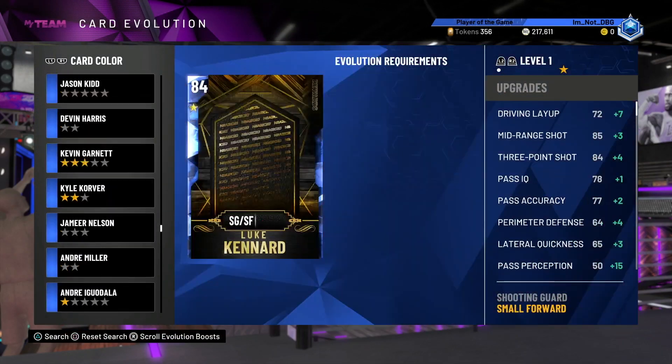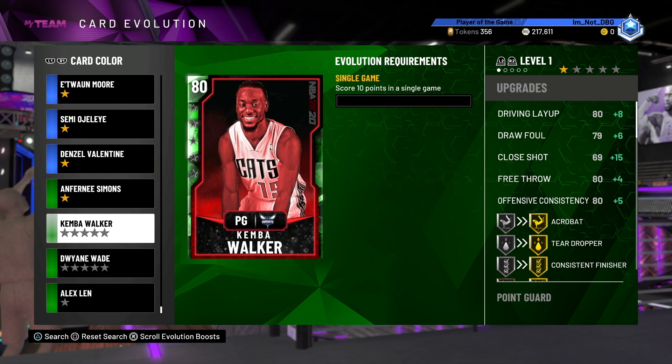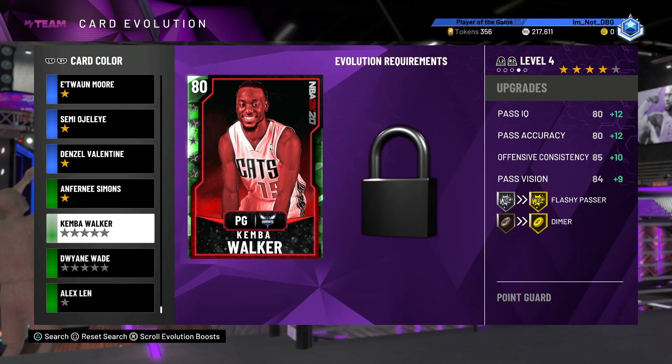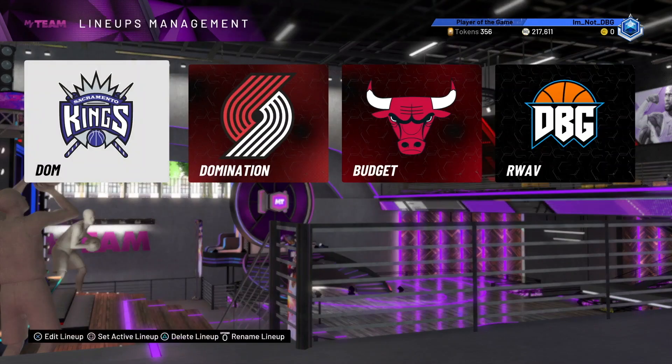Solid enough game right there and a good overall win. I really wish we'd gotten a contract pack or shoe pack from the locker code instead. 2K was so lazy with this Kemba card that he isn't even cropped out properly — just looking at his head and arms, he's not even cropped properly. And he doesn't even get Range Extender. You're looking at our 5th Hall of Fame badge diamond and this free card doesn't even get Range Extender.